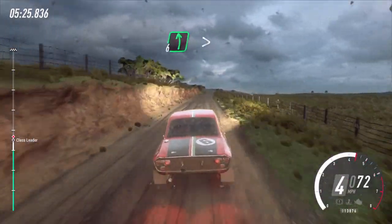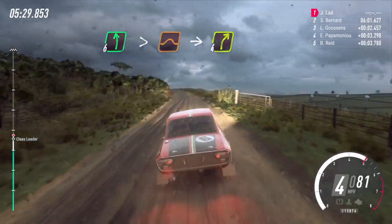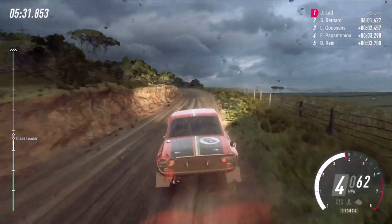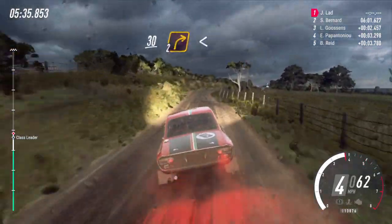6 left extra long tightens of a jump, into 4 right. Slow, slow 30, turn cut 2 right. Opens. 250.